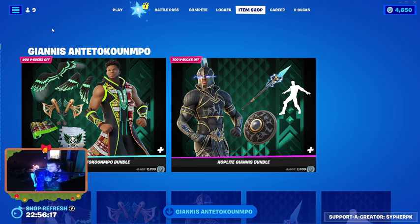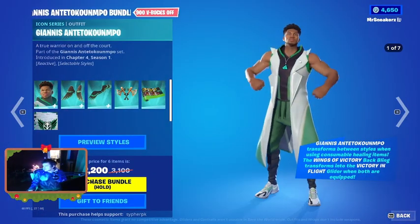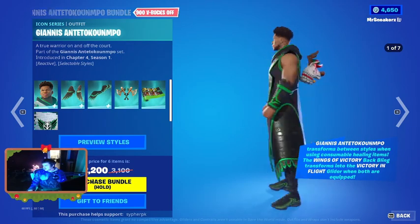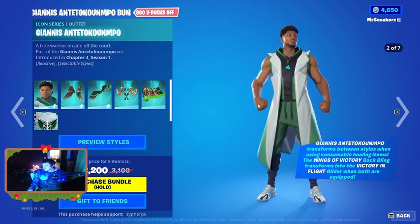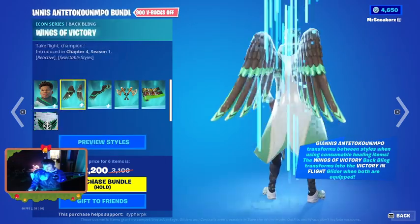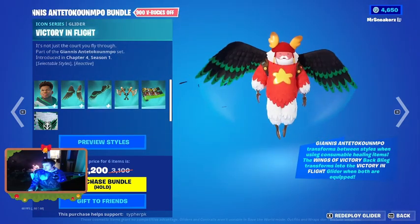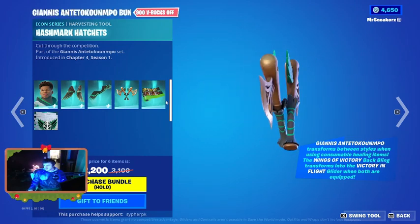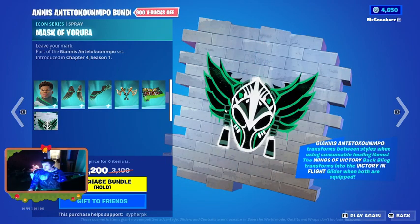So we have the actual skin right here which has several edit styles. Every time you put on shield this pops up — you got the wings, they don't look too bad. You got the glider for the wings, there's a pickaxe. I love it. Got a weapons wrap, doesn't look too bad, and you got a spray.